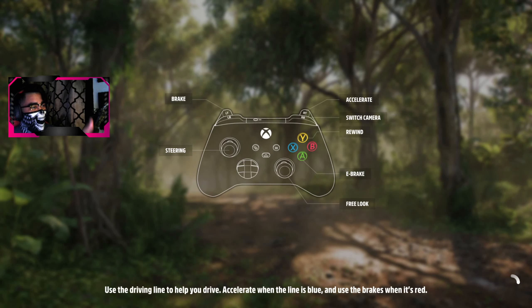Here's my controller layout: E-brake would be A, rewind is Y. I'm pretty sure I set it to different mappings but it seems to have changed all of a sudden. Maybe I need to change it in settings manually again — but that will come in a while. So when the game loads, I'll be right back.